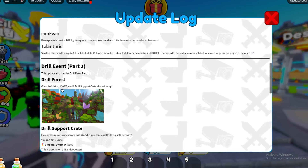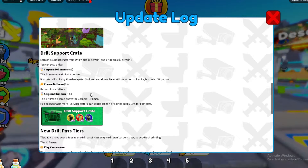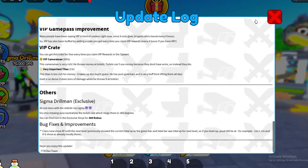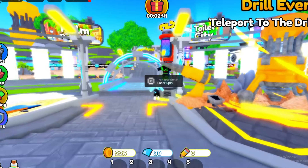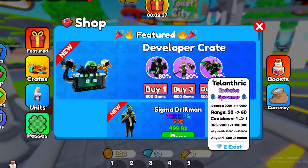We've got a new drill and a new drill forest, which we don't really care about, to be honest. The main things we've got in the update are actually the Talent Freak unit, as well as the Sigma Drillman.